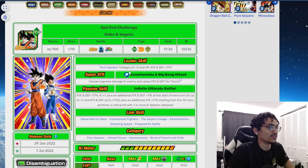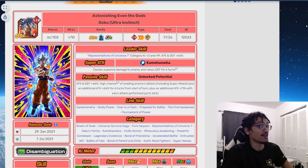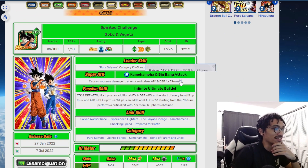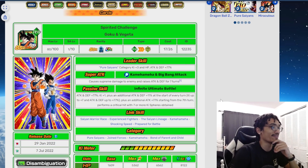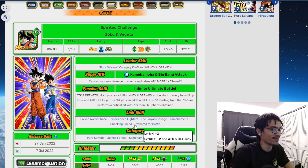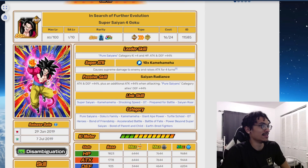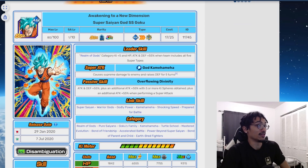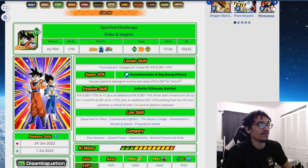The seventh year anniversary card is Goku and Vegeta. Their leader skill is Pure Saiyans — 3 Ki and 77% stats, easily the highest leader skill of all these cards. They gain 50% attack for seven turns, start with 77% attack, gain 1 Ki and 11% attack and defense each turn up to 7 Ki and 77%, and perform a guaranteed crit with seven or more Ki spheres obtained — seven, seven, seven everywhere. They have Lineage, Prepare for Battle, and Shocking Speed as links. This free-to-play card is actually solid.